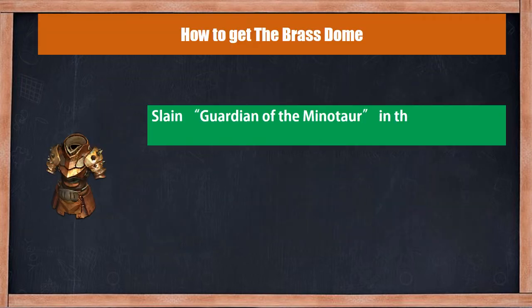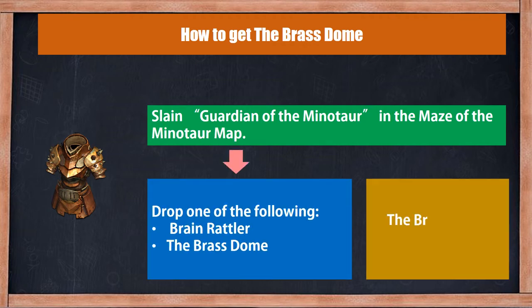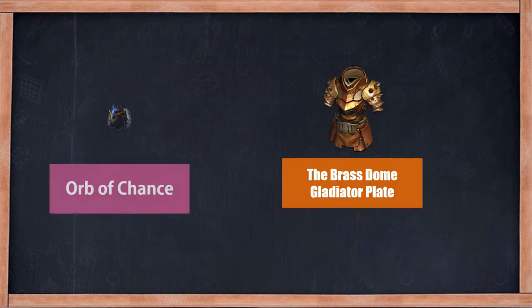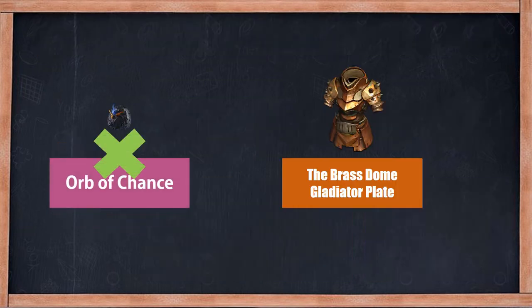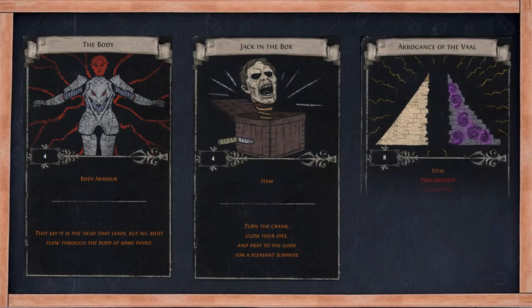You can farm the Bloodstone by slaying the Guardian of Minotaur. Note that this item cannot be chanced. Certain divination cards offer a chance to obtain it, but the odds are not good.